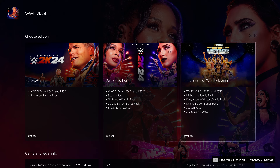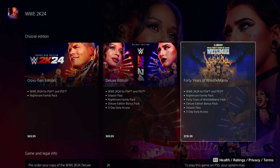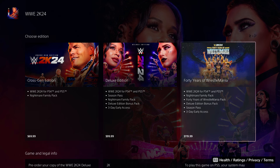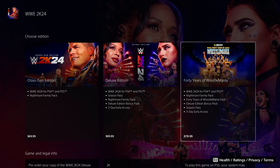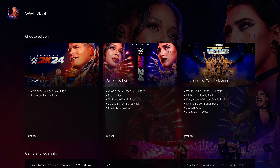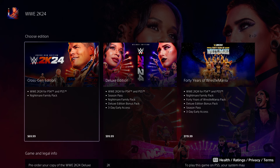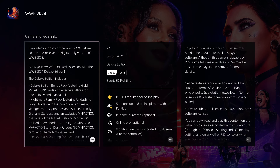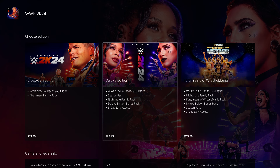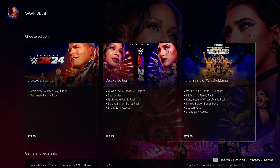Now we got the Cross Jam edition, which is this one right here. I think this one doesn't bring that much stuff, to be honest with you. But I can show you a different method where you can get the game six days — maybe even like one week — early before the game comes out. I basically got 2K23 a week early, like really really early. So I'm going to try to show you how to get it that way, but if anything you can always try the other ways.